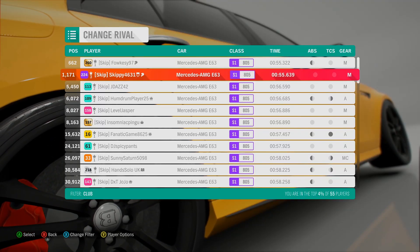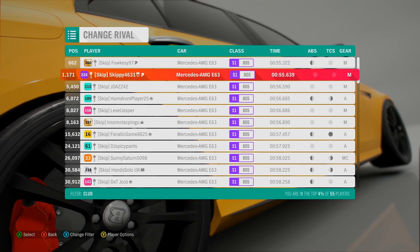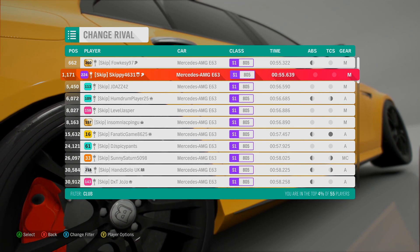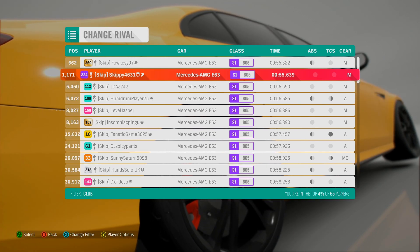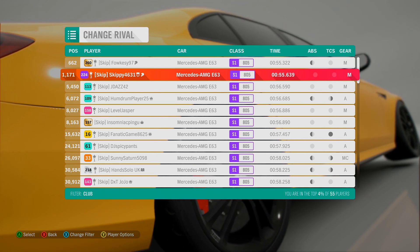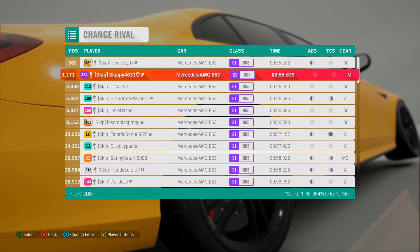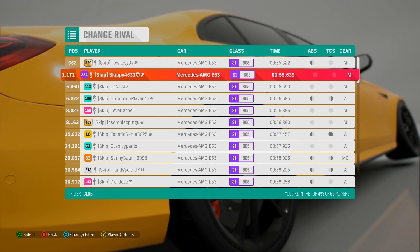Fortski 97 is in first with a 55.322, I'm in second with a 55.639, and then we've got JDaz 42 with a 56.590. To be honest, I'm not entirely sure I can beat that 55.322, but I'll give it my best shot. This week I'm going to try and commentate over the top of the racing - I don't normally, but I'll try my best. I may go quiet at times if I'm concentrating. Definitely consider subscribing and let's jump in.